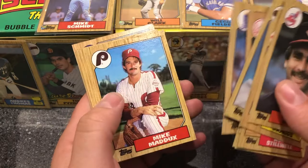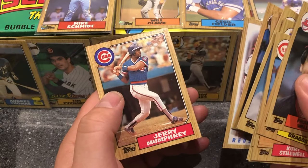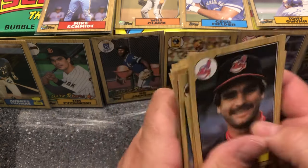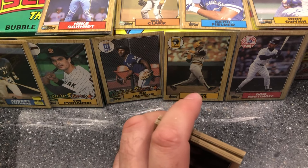Brett Thierry, Mike Maddux, Pete O'Brien, Bob Brenly, and Jerry Mumphrey — Mumphrey? Last card. Alright, that's it — box one is in the books.